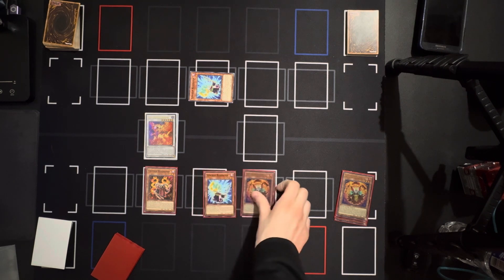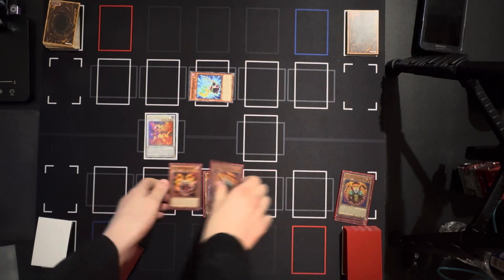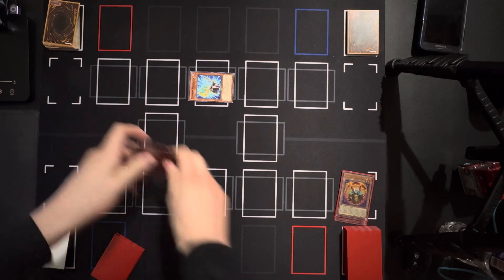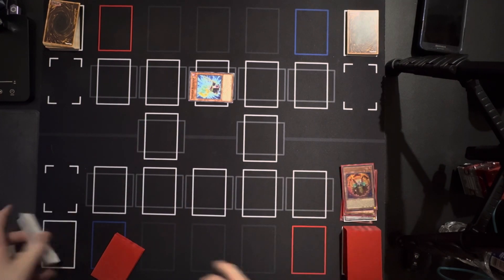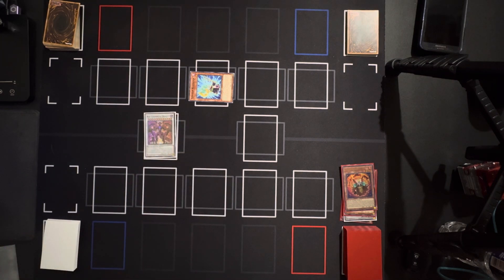I'm technically starting to just go wild with four cards in my hand now. And you're gonna go for a triple tune? Yep. So I'm bringing out my Red Supernova Dragon. Well, this sucks — I'm gonna place this card face down.